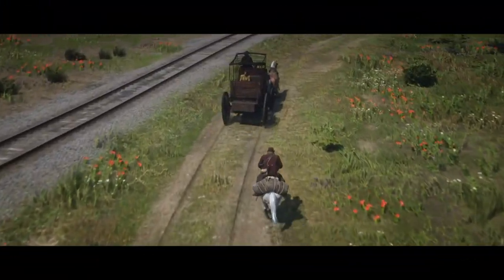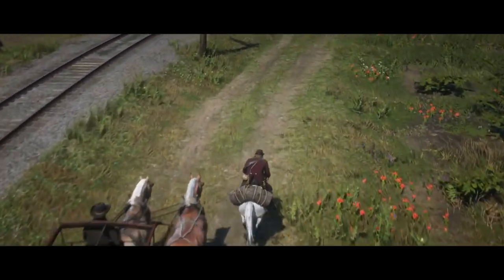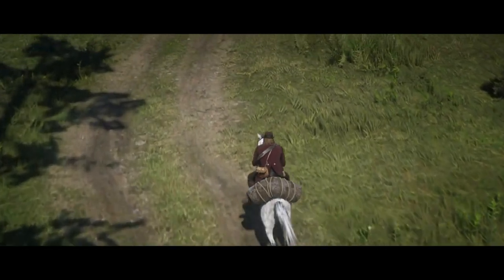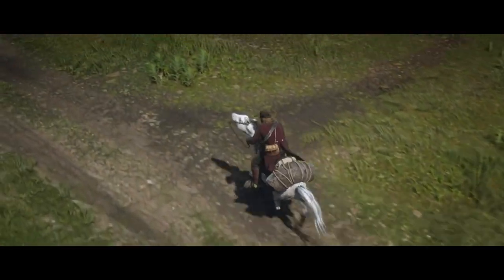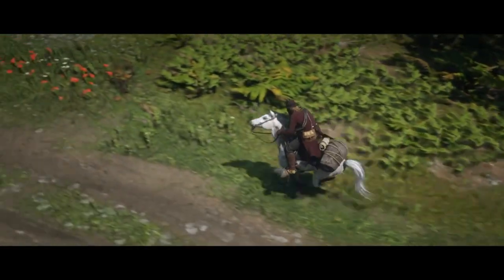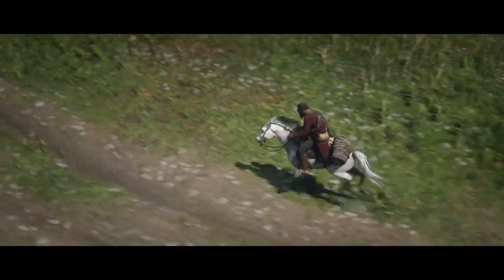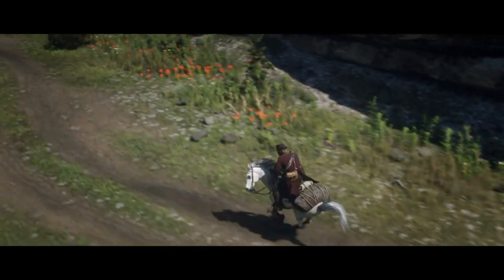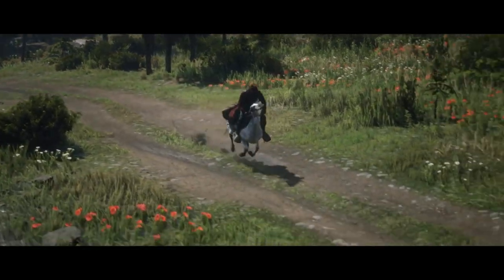Use the lasso — do not use a gun or even a bow because you might risk damaging the pelt and bringing it down to one or two stars. Just use the lasso, walk to them, press Circle (or the equivalent on Xbox) for the kill. Guaranteed three-star perfect pelt — put it on your horse and take it where you need to go.